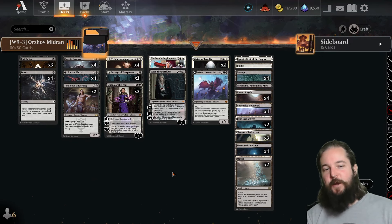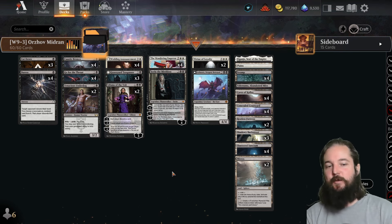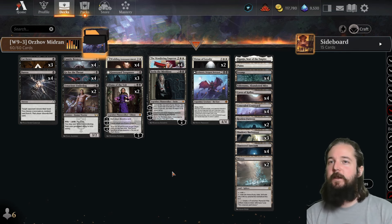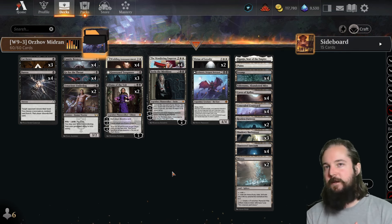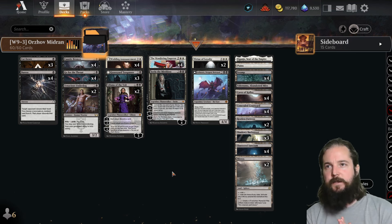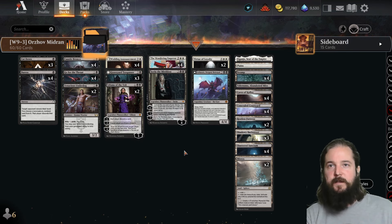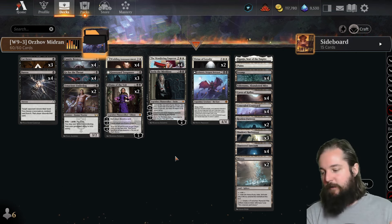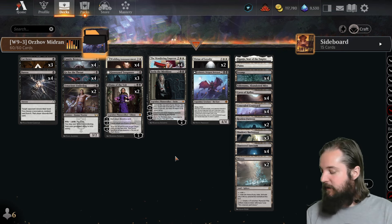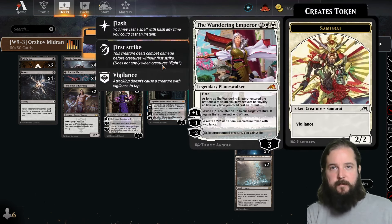Second place in the second challenge was Orzhov Midrange by Arianne, a familiar name in the MTGO tournament scene — usually an Esper Midrange pilot. I think we're going to see Esper Midrange morph into Orzhov Midrange as we get closer to rotation. Comparing to week seven, they dropped one Tenacious Underdog, two copies of Shielded Apocalypse, two copies of Invasion of Gobhakan. On planeswalkers, they're running four copies of Wandering Emperor.